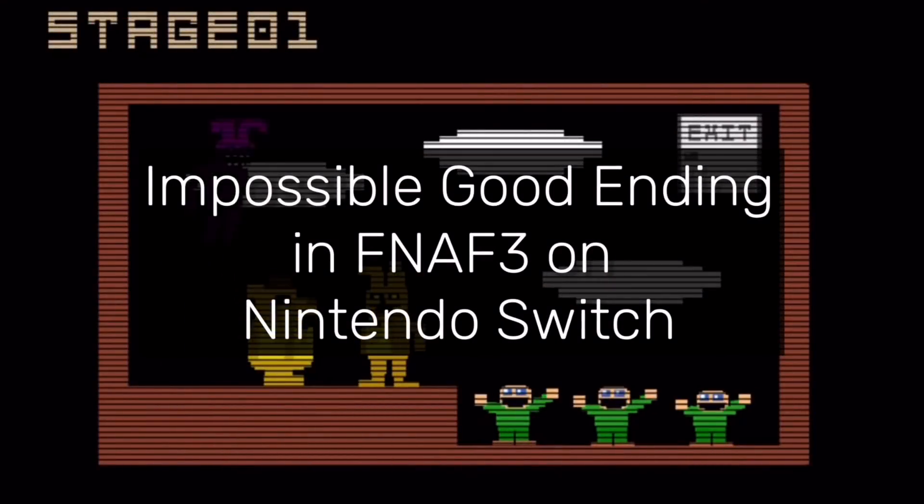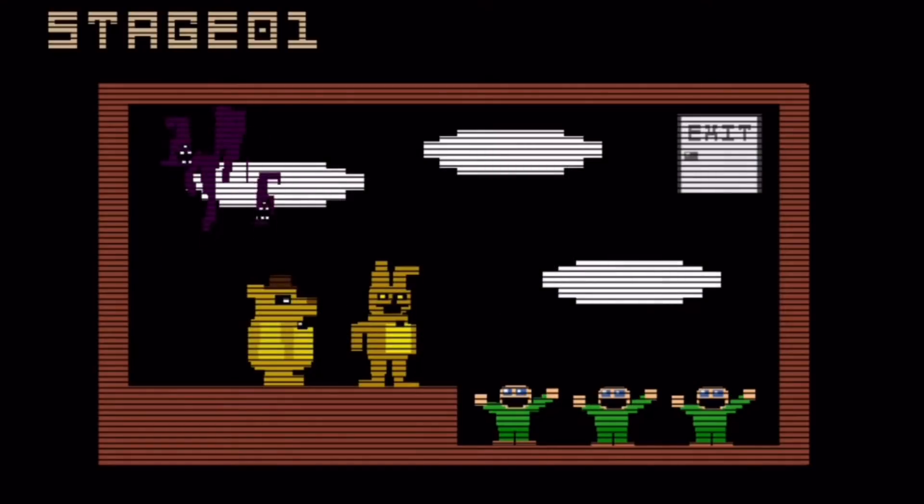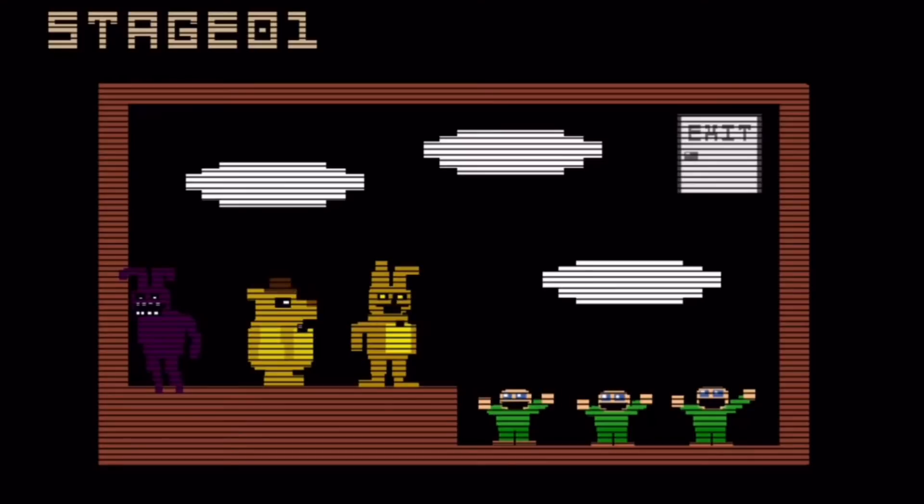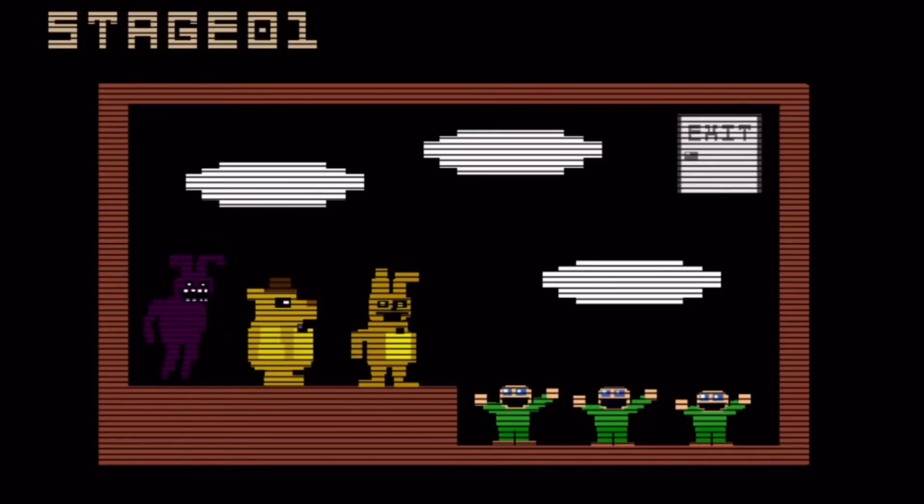Impossible Good Ending in FNAF 3 on Nintendo Switch. When FNAF 3 was initially released on the Nintendo Switch, it was impossible to teleport into the Shadow Bonnie minigame, making it impossible to get the true good ending. This was eventually patched, but it's still unknown what caused the glitch.